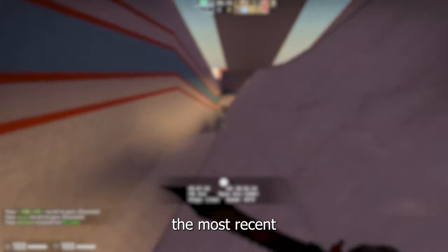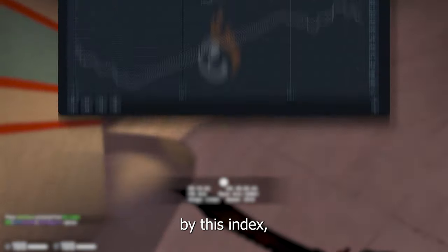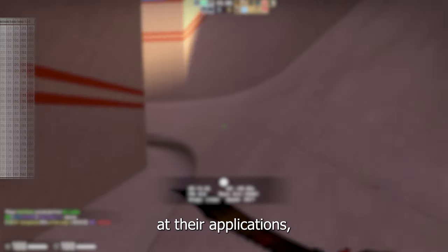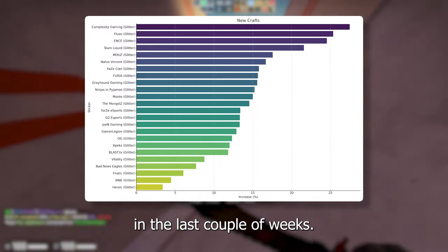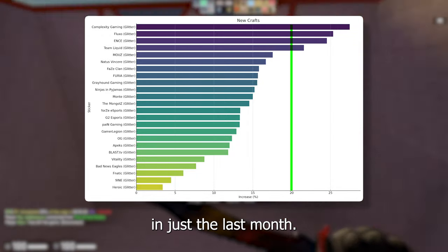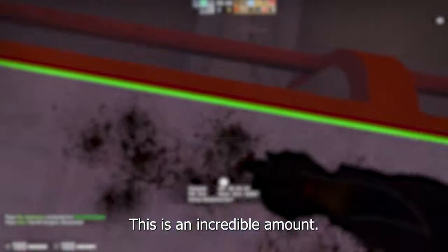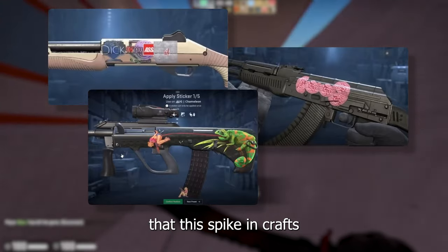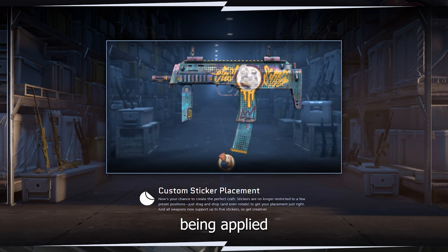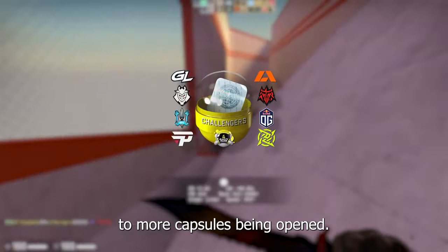Let's start by going over the most recent sticker collection, Paris. As we can see by this index, the overall prices for Paris have seen some good gains. Taking a look at their applications, we can immediately see why. An incredible amount of new Paris crafts has been made in the last couple of weeks — for some stickers we even see an increase in crafts of over 20% in just the last month. From images over on various social media, I think we can deduce that this spike in crafts was mostly caused by the new update. Players now have countless new opportunities to make good-looking crafts, which will lead to more stickers being applied and ultimately to more capsules being opened.